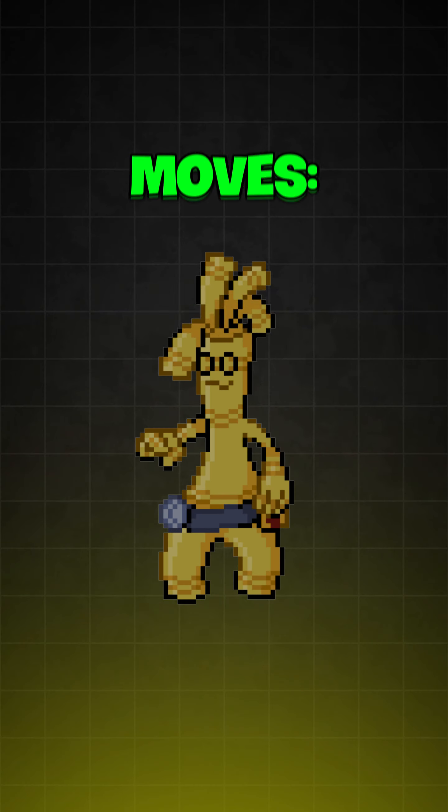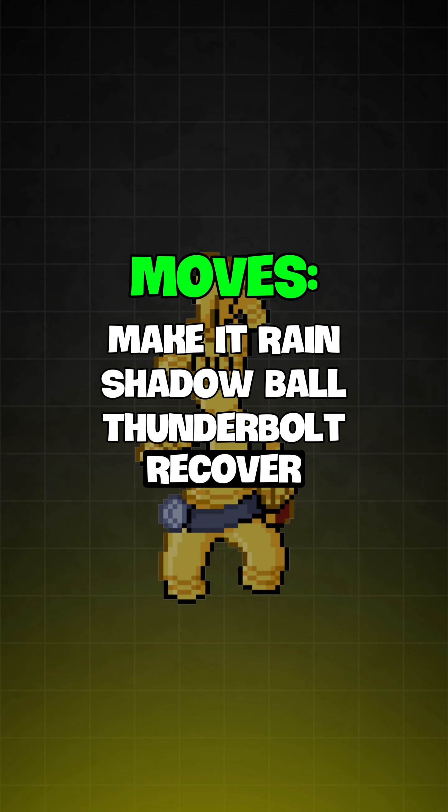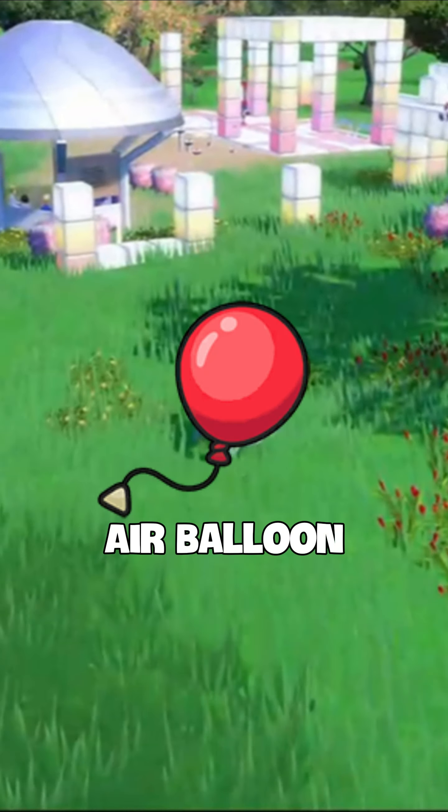For the best build: moves — Make It Rain, Shadow Ball, Thunderbolt, Recover. Ability: Good as Gold. Item: Choice Specs or Air Balloon. Nature: Timid or Modest.